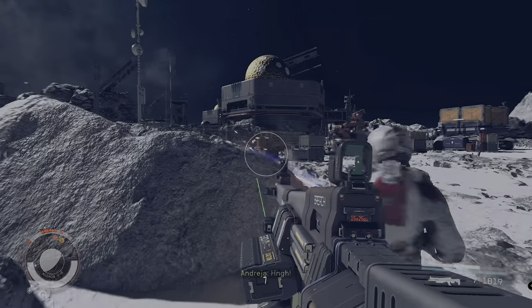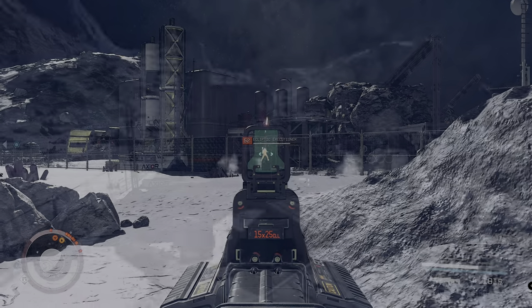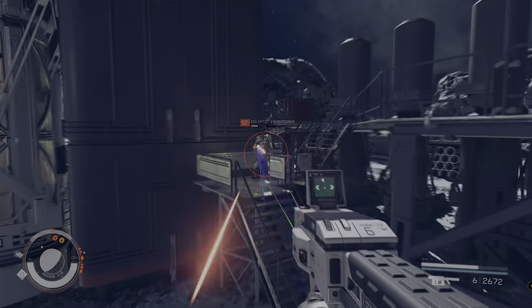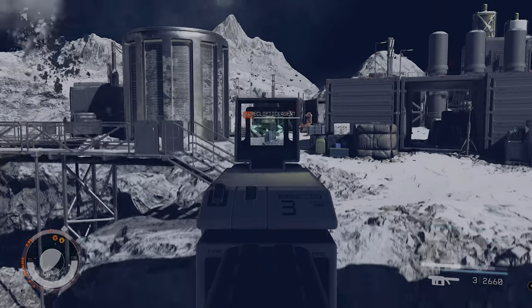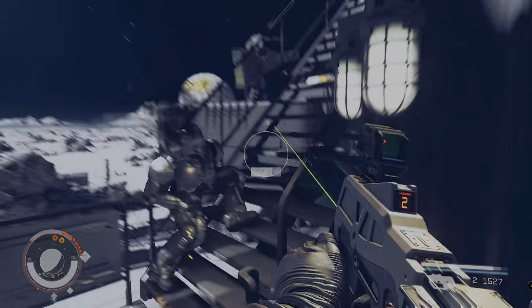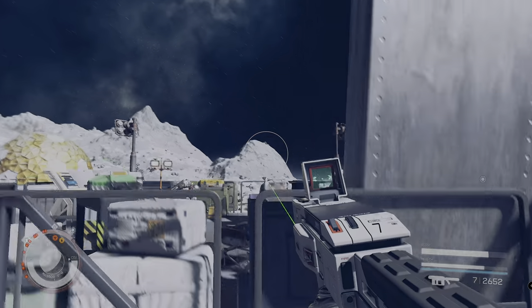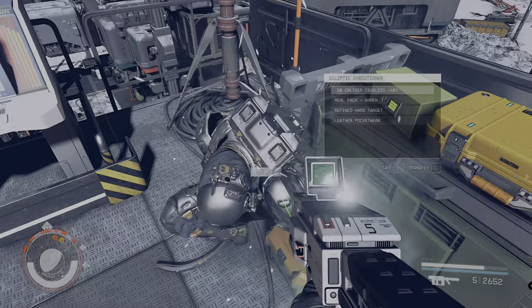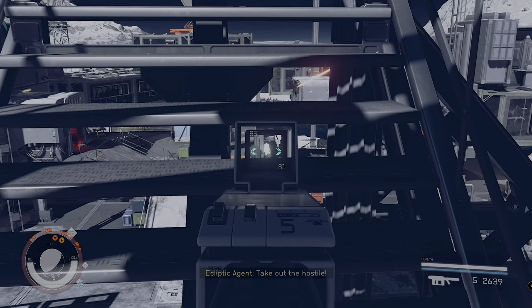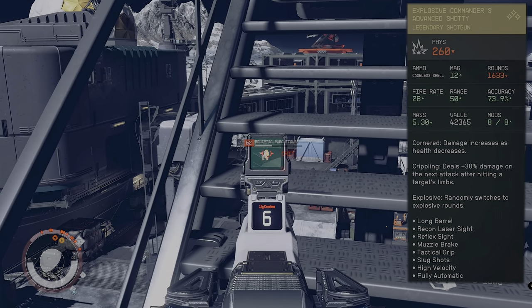Now we're moving on to real-world testing. I've found a level 98 pirate legend and the test is: which gun is the easiest and most efficient to take down a level 98 pirate legend on very hard? On very hard these guys are bullet sponges, so it's a good benchmark. The shoddy and the breach aren't particle weapons, so they may not be in the same league, but let's compare them anyway — first the Shoddy, then the Breach, then the Big Bang.